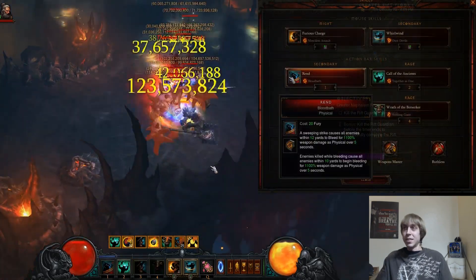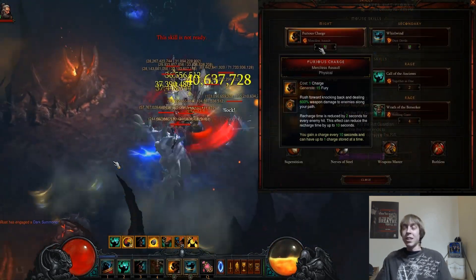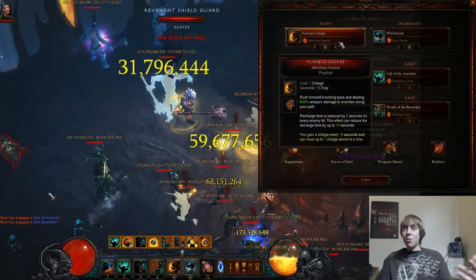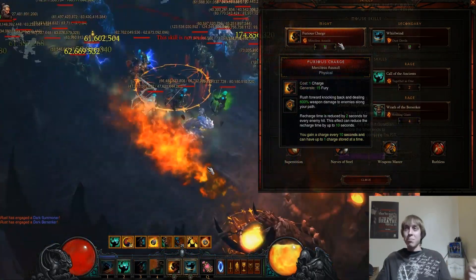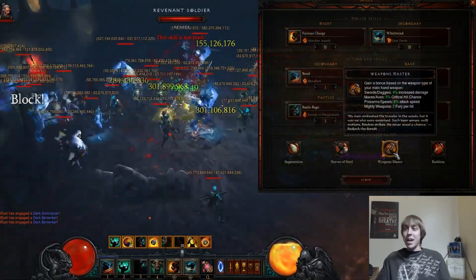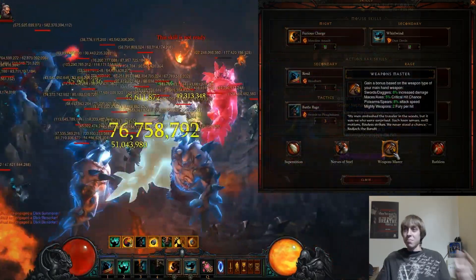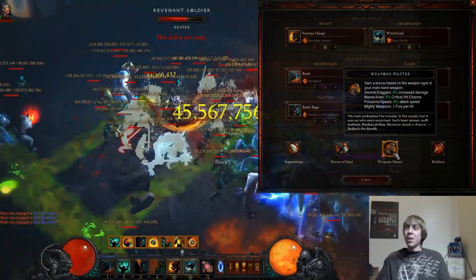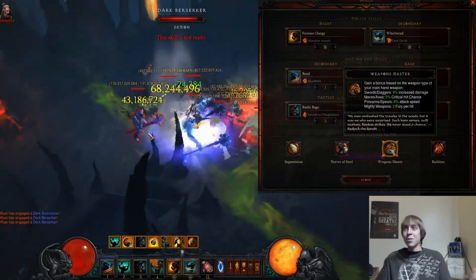For skills, Furious Charge with Merciless Assault is how you generate Fury with this build. You have to have Furious Charge, and you also have to have the Weapon Master passive — without these two, this build will not work. Furious Charge and Weapon Master are an absolute must.